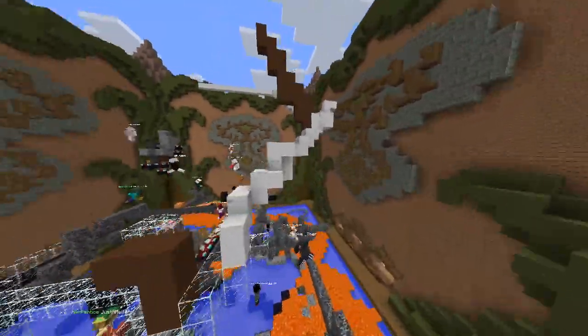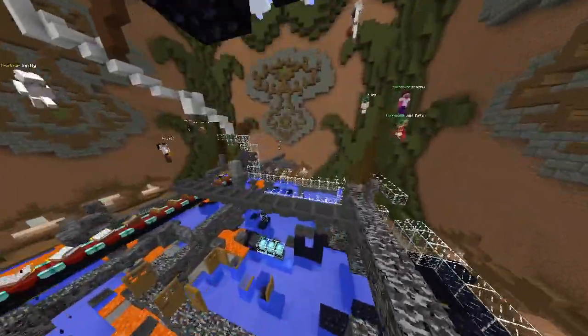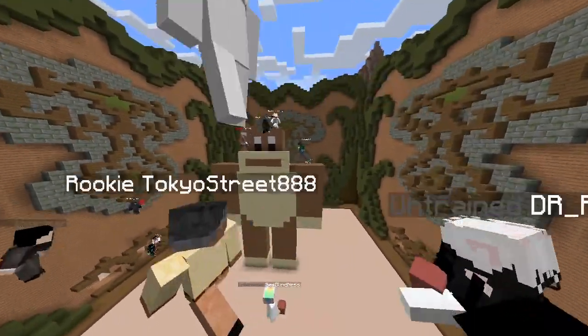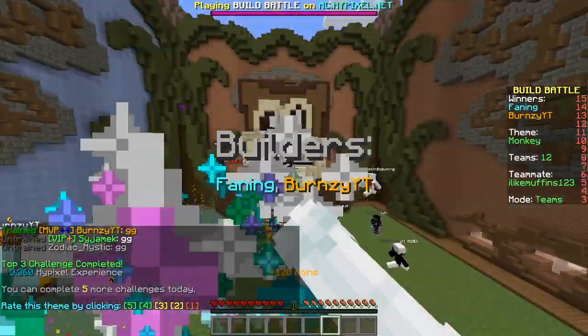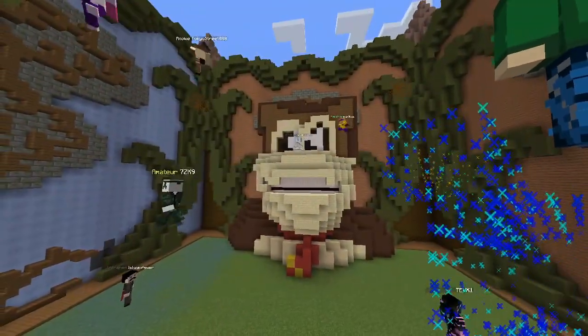There's ours — two builds, one plot. Not that great. The Donkey Kong? Not great. Baby lava, water, bedrock, enchantment tables — why would you do this? Dirt monkey. That's a big mouth — big lips. Second place! Deserved. That's a nice build. Thanks.